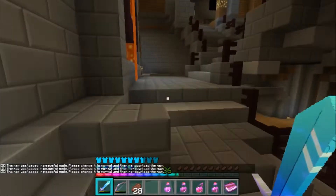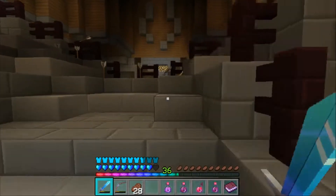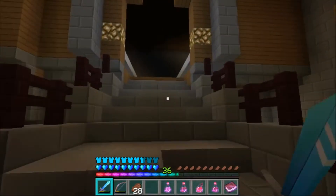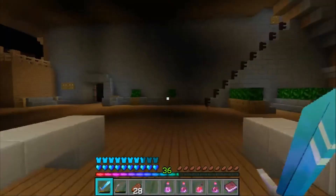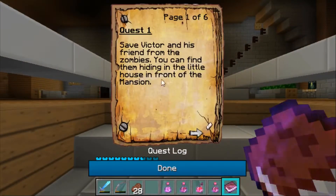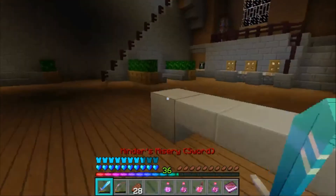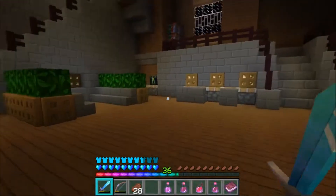Hey dudes, welcome back with episode 4 of Hero Brian's Mansion. Last episode we killed the witch boss, and now we're going to look for the other two bosses, which are the spider and mage. I have no idea where they are, so I'm just gonna start exploring.